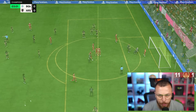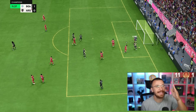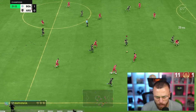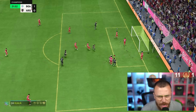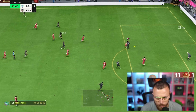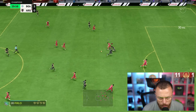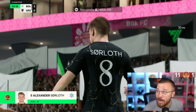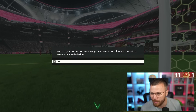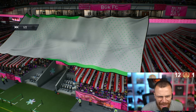Sørloth makes it one more! Assisted by Sørloth and Kaká — finish him! Kaká, let's go! The Brazilian magician, number two! Sørloth scores again — deadly finisher. Is Sørloth going to eat that Weghorst? I think my Sørloth is going to eat that Weghorst easy.